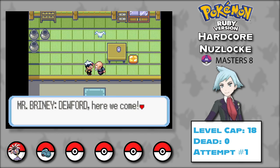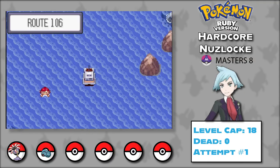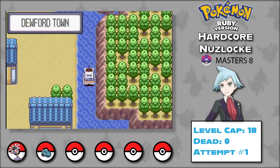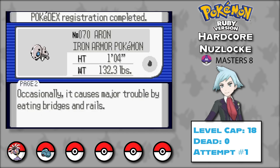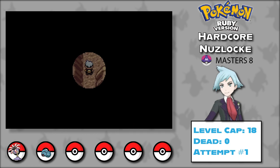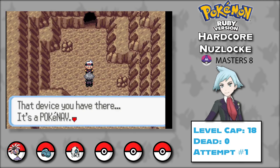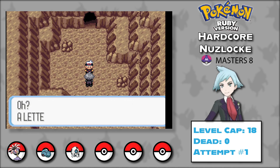Some minor plot happens with Team Magma and Mr. Briney, ending with us scoring a free boat ride to Dewford Town. When we reach land, we head to Granite Cave and add an Aron named Lockwood to the team — he has Rock Head, which should be a much more useful ability than Sturdy. Exploring further into the cave, we find Steven, who gives us the TM for Steel Wing and leaves.